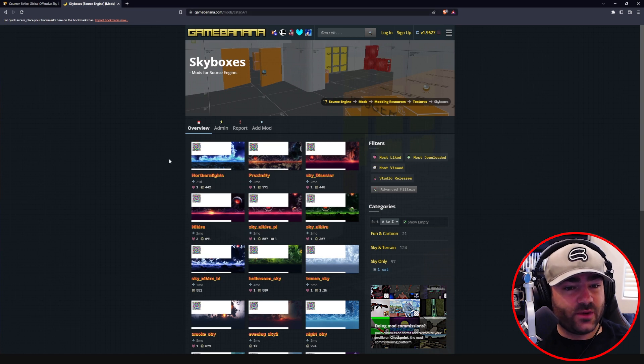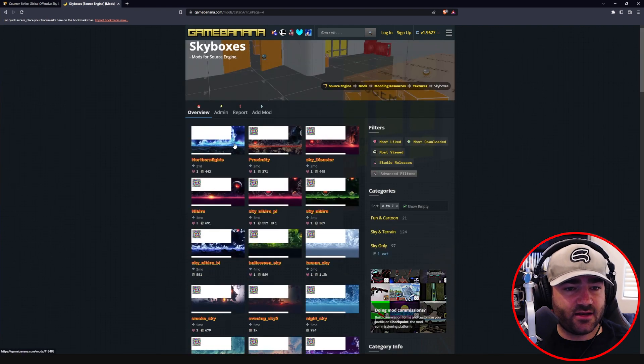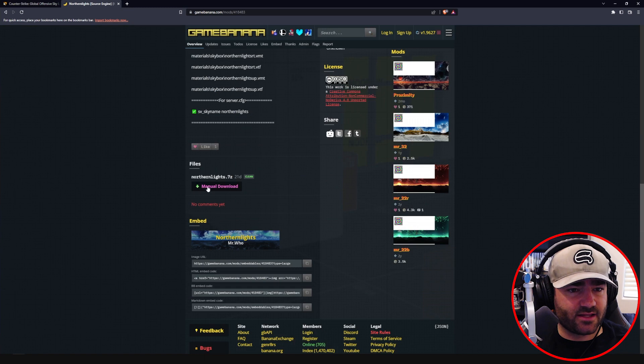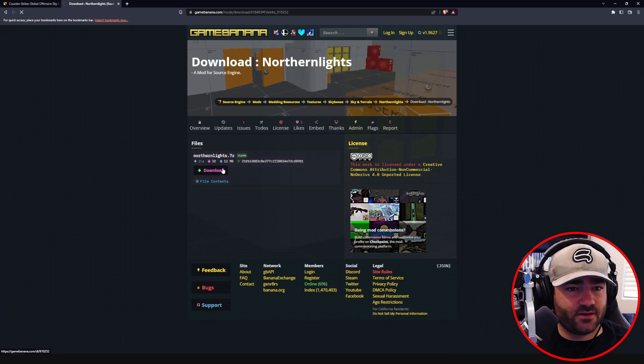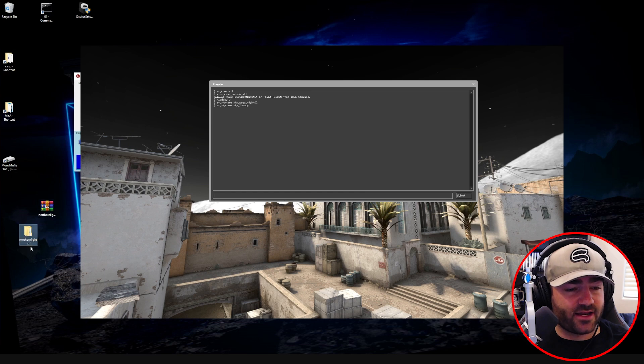Go to that website and look — we have all of these options, all of these custom skyboxes that these modders made for us. Let's just choose Northern Lights. Click on it, scroll down and go to manual download. Download and save it to our desktop. So we have this RAR file — I extracted it and now we have this folder.